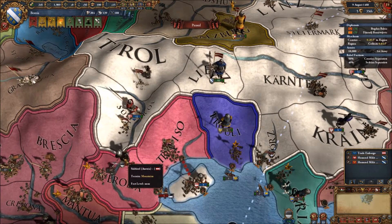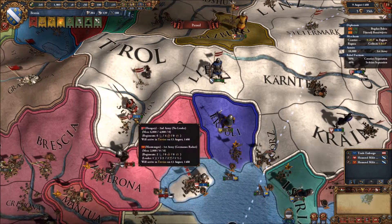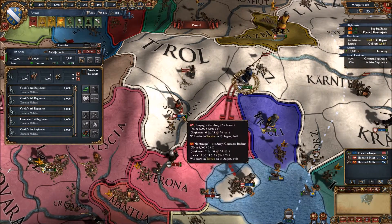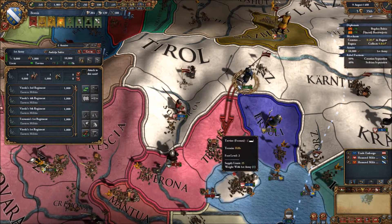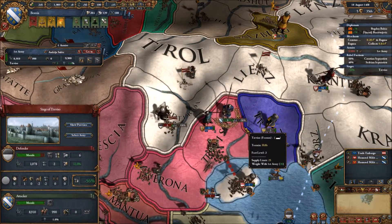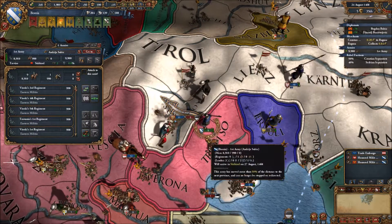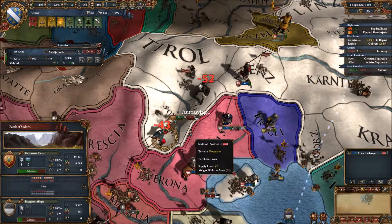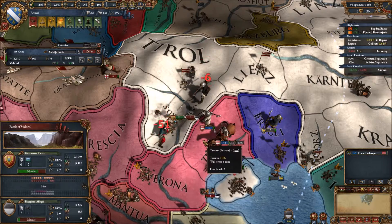Looks like there's going to be an attack here — which is going to be a mistake for these guys. They're going to be moving into the mountains and attacking this Hungarian-Montenegro combined army. We are going to move in to support, possibly. They'll arrive on the 13th and arrive on the 17th, so they're going to be a little bit late. Let's just move in to help, because that terrain bonus can be a killer. A smaller force in the mountains can certainly dominate a larger force.